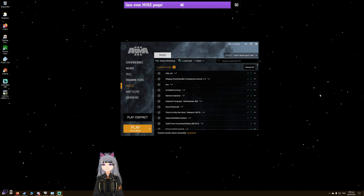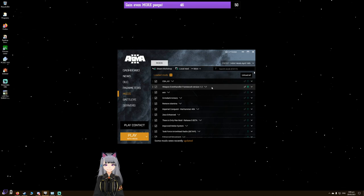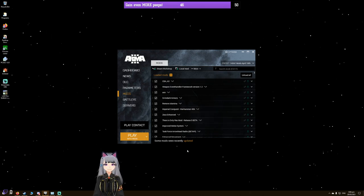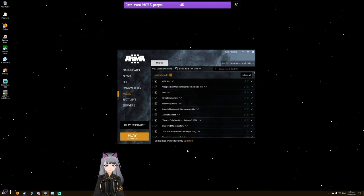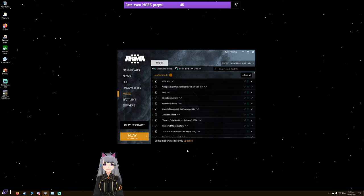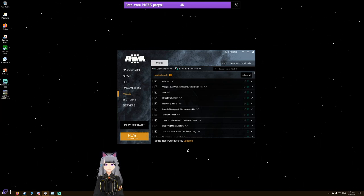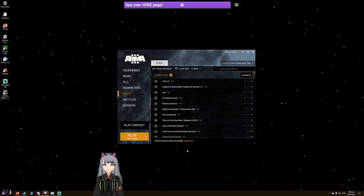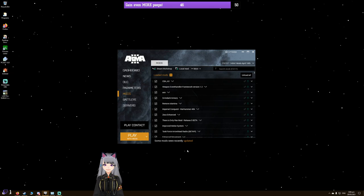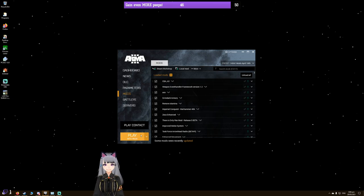First things first, if you're making a mission for people it depends on your mod list and what you want to do. For example, with the 143rd, the unit I'm a part of, we do a lot of Warhammer 40,000 missions, but we also do World War 2, Tom Clancy's End War, Vietnam War. People have done Stargate, Starship Troopers, Alien — there's a lot of different themes for ArmA 3, limited only by your imagination and the mods available.